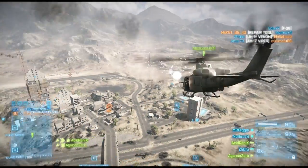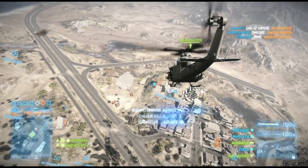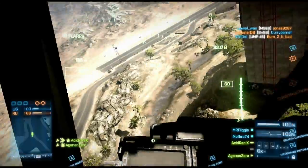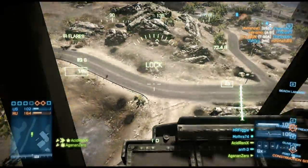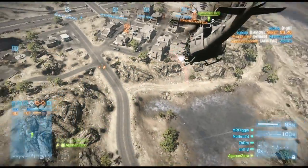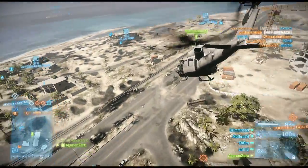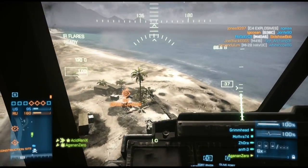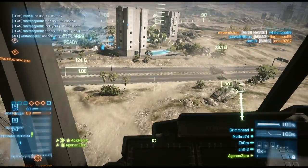When piloting the transport chopper, remember that not only are you a chopper with guns on the side, but you're also a mobile spawn point — not just for your squad but for your entire team. Always play the objective. In conquest mode you want to be either attacking or defending capture points, always keeping your helicopter in a position where your team can spawn on you and get out to attack and defend those points. In rush mode, the transport chopper is generally available to the attacking team — fly around the MCOM stations, lay down cover fire, and clear them of enemy activity so your team can get in and arm them.